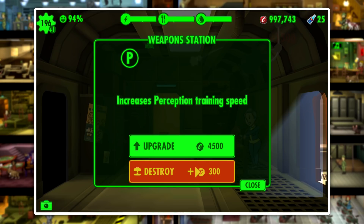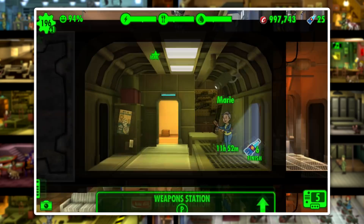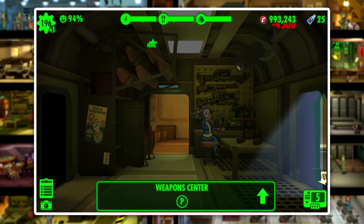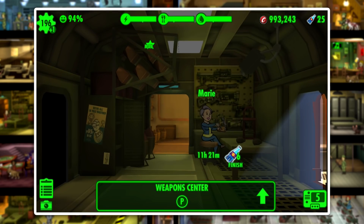One way we can speed up training time is by leveling up the room. Each time you level up a training room, you will get a decrease in time. With one level up we got a bit of a decrease, and with the second level up we can see that we also got a bit of a decrease again.